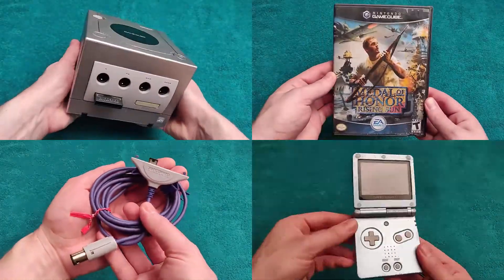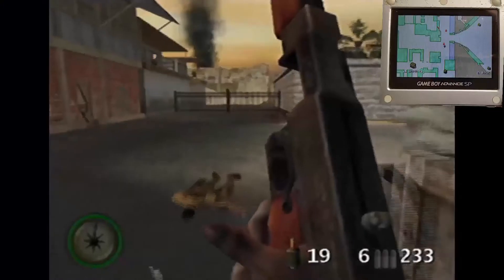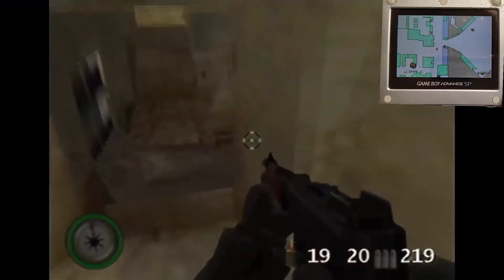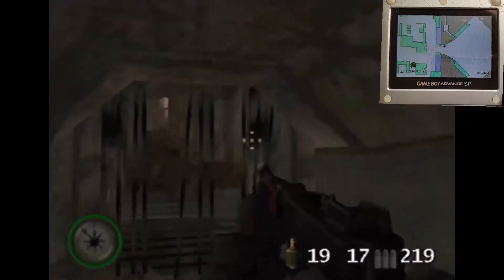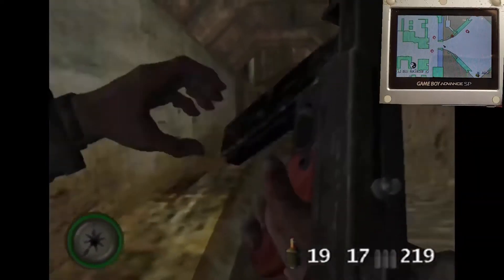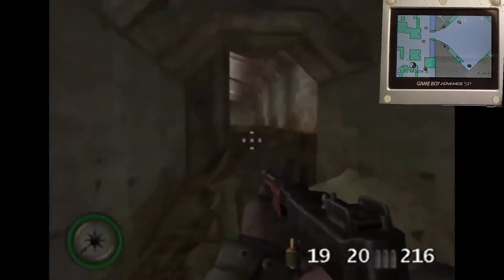So this is how it works. Take your GameCube, Rising Sun game, Link Cable, and GBA, connect them, and turn them on. When you're playing Rising Sun, Infiltrator displays the map of each level and shows where health, ammo, grenades, and enemies are, and more. You can scroll through to see them individually or have everything show up together. It's a pretty useful addition to the game if you're a big fan of Rising Sun, but having to hook up everything and buy a Link Cable and a copy of Infiltrator just to access it seems like it's more effort than it's worth.